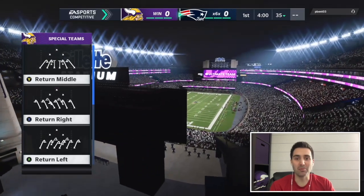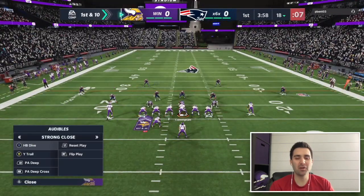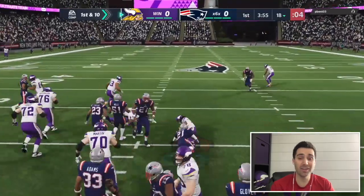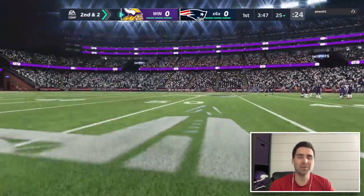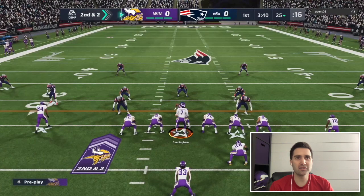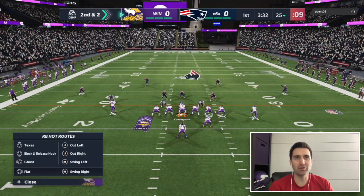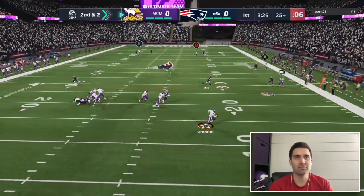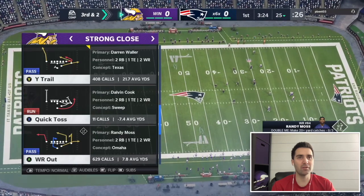First and 10 on our own 18. He baselines right away in base 3-3-5 defense. I run the ball first play and get a really nice break tackle gain from Dalvin Cook — second and two. He shows a cover three cloud, which disguises well. I'm figuring out which side the safety will play the deep middle third. I have to throw it away, setting up third and two.